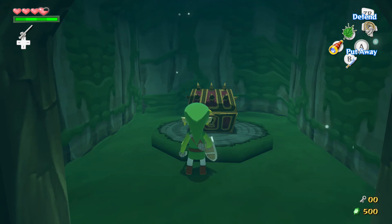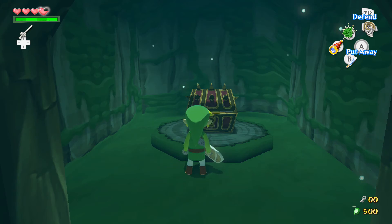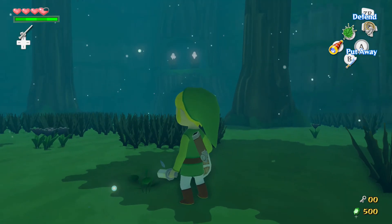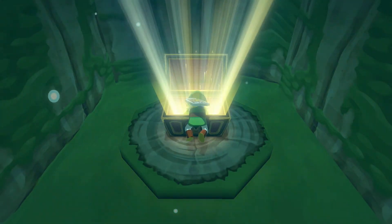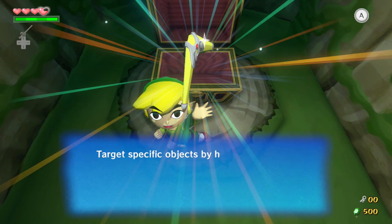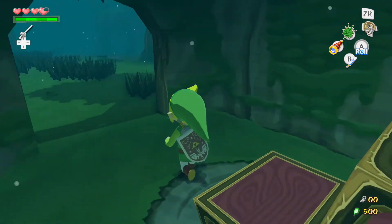Hey guys, what's up, I'm Eon Thief, welcome back to let's play The Legend of Zelda: The Wind Waker HD. In the last video we did some stuff, we killed a thing, it was awesome. We're kind of trapped in here but we got this cool spiky chest, and inside is the greatest item — well, not the greatest, I stand by hook shot — but we get the boomerang. It's actually kind of weird we get the boomerang this early on.